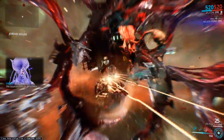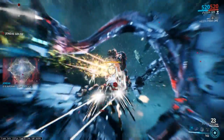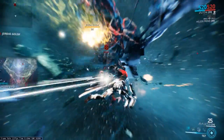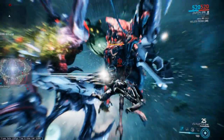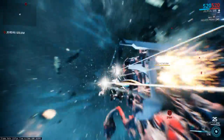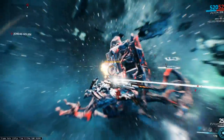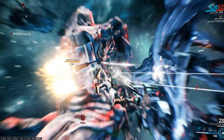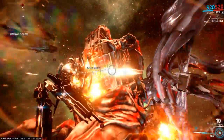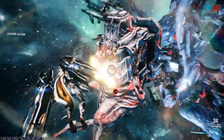The Jordas Golem himself is actually immune to all damage, but his engines are a different story. Basically, he'll just kind of move between a couple of different points and attack. All you have to do is get behind him and hit him in the engines. See? It's like so. And avoid the flaming booms of doom.